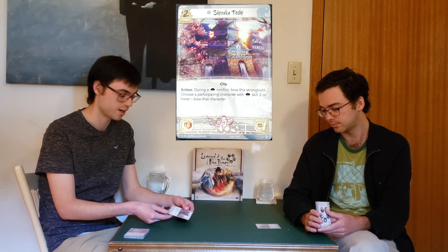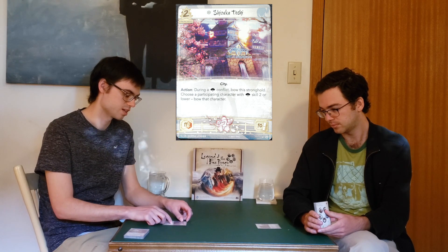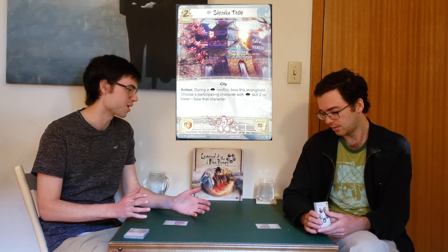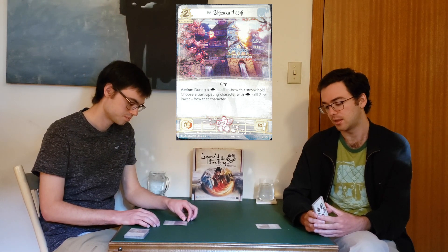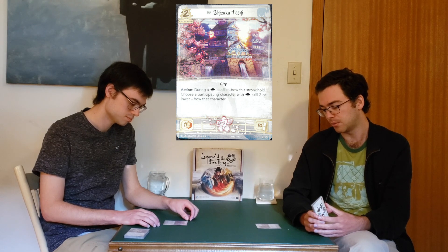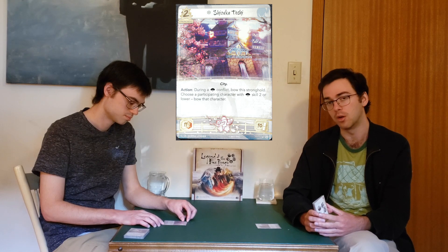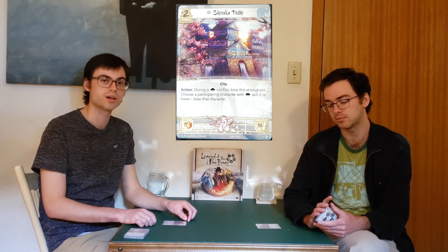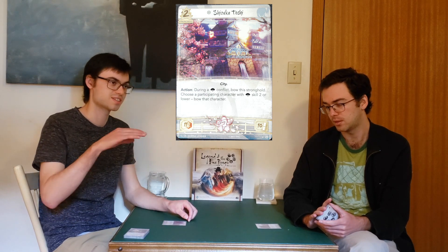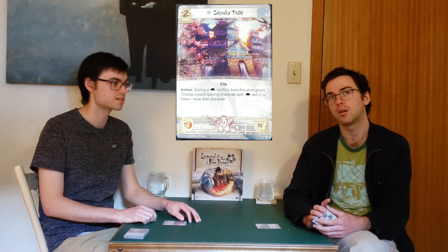It has beautiful artwork — I think this is just incredible art on the front. It does have the City trait, which hasn't been relevant yet but could be in the future. And then it has an action: during a political conflict, bow this stronghold, choose a participating character with political skill two or lower, and bow that character. We were talking about this off-camera — this is good.